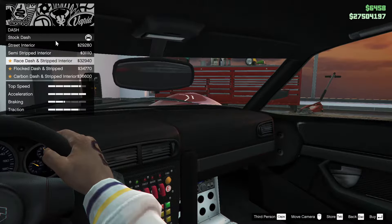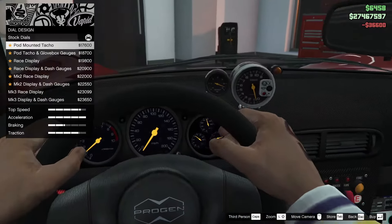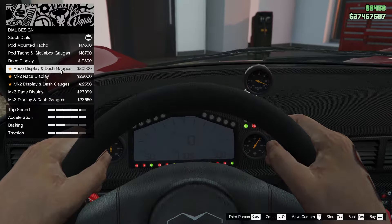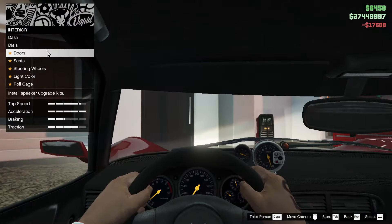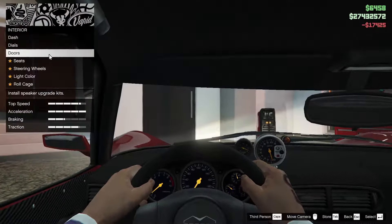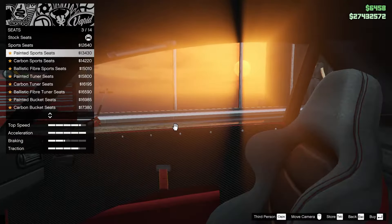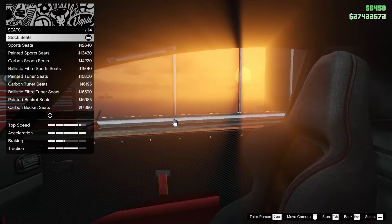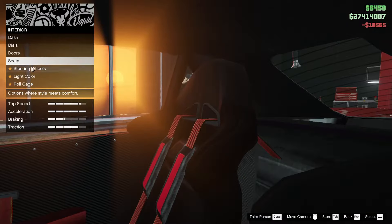For the interior, we can do the dash — we can completely strip the car, let's do that. For dials, we can put a tachometer or a race display with gauges. I really like the big gauges, so we're going with that. For the doors, let's go with carbon race doors. For the seats, I don't really love any of these options, but the carbon track seats are pretty cool, so we'll do that.